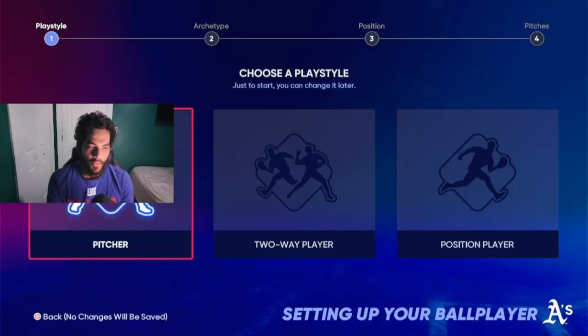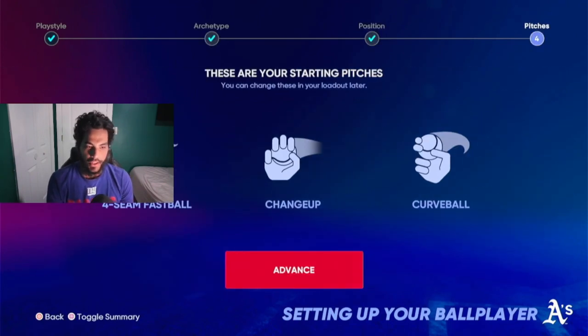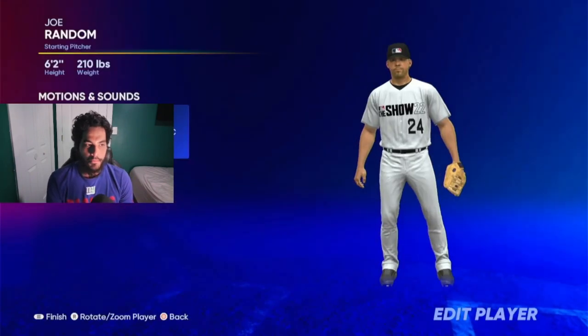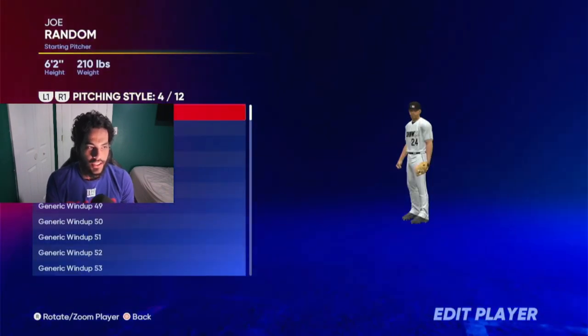We're in the picture beginning part and we're going to pick a picture break affinity and pick a starting picture. The pitches don't really matter — the motion you guys are going to use, I'm pretty sure it's still in here.